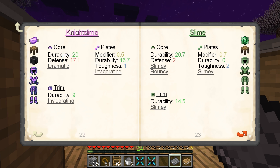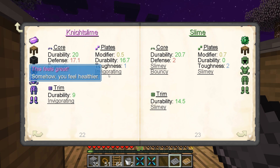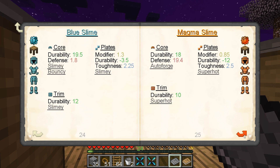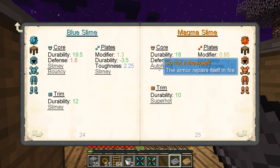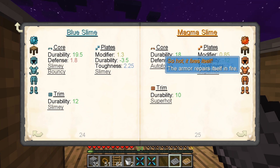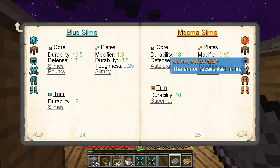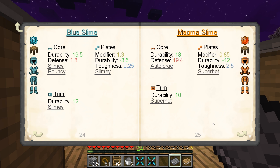Oh, you can grow vine — I'll have to figure that out later. Dramatic, invigorating, auto-forge. Magma slime — but that requires magma slime crystals. This is actually something we want to get. Armor repairs itself in fire? We're going to be on fire a lot.